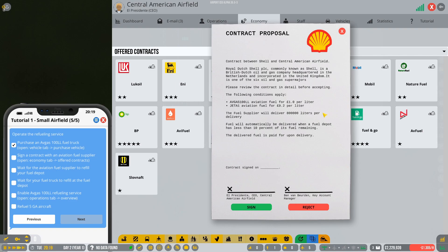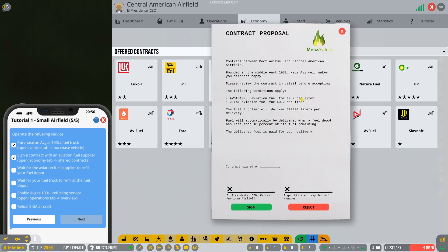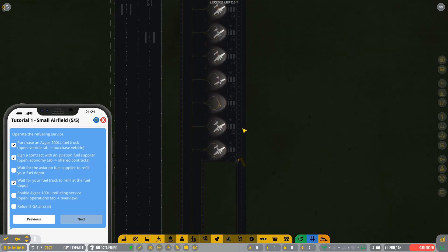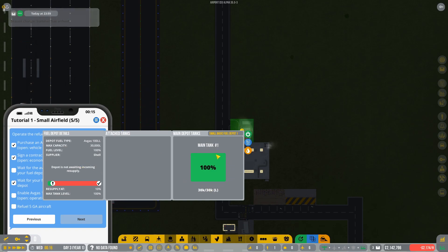When the contract list opens you'll see fuel suppliers — on mine I have real ones like Total, BP, and Shell because I've downloaded the real brands mod. I'll click Shell. The important information is the fuel pricing: aviation gas at one pound per liter and jet A1 fuel at 20 pence per liter. Some suppliers offer 90 pence per liter, so you can make a bit more money depending on which one you choose. Once the main tank is full — showing 30,000 liters — change the refill slider to about 40%, so it brings in another truck to refill once it drops below that threshold.